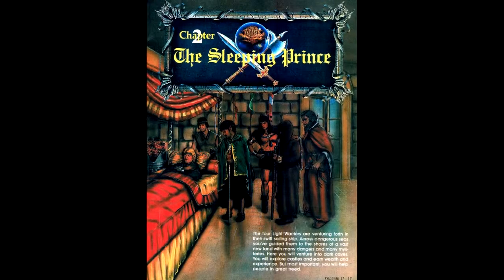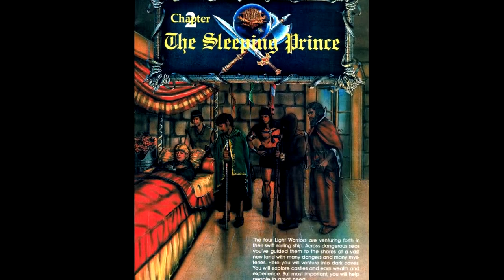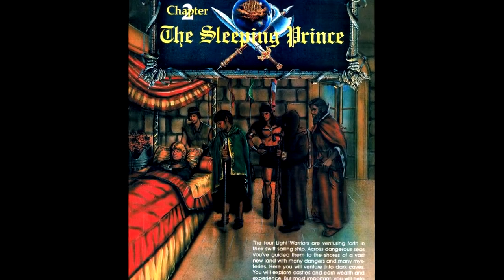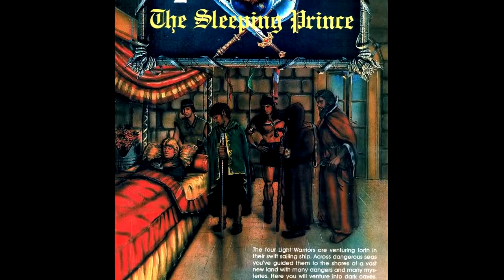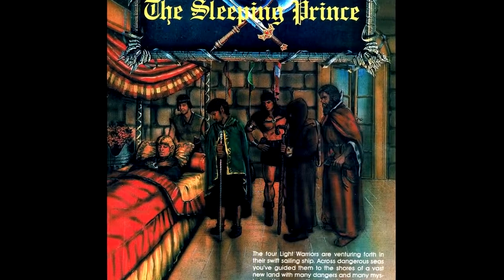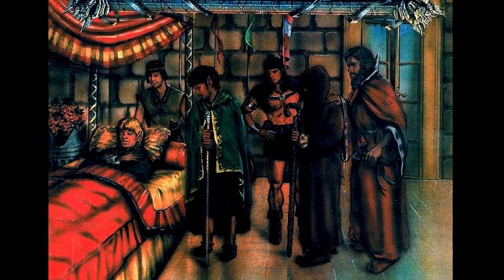Each chapter of the game also has a piece of art depicting the action from that chapter. While this also doesn't use the Yoshitaka Amano art, I feel it works better, because the art reminds me a lot of the cover art for Dungeons and Dragons adventures, like Against the Giants and Keep on the Borderlands, where they depict the action from a particular section of the adventure on the cover. So, pretty good — I like it. That's the guide. How does the game stack up?